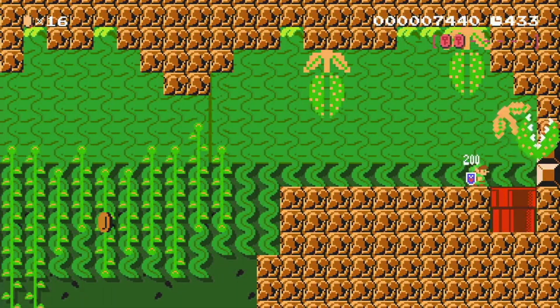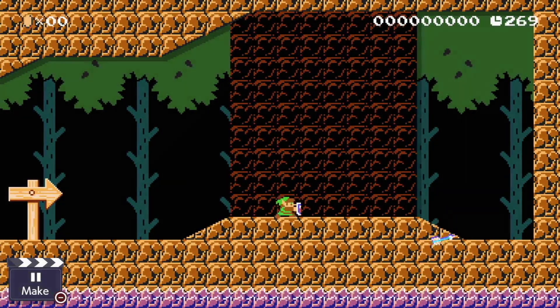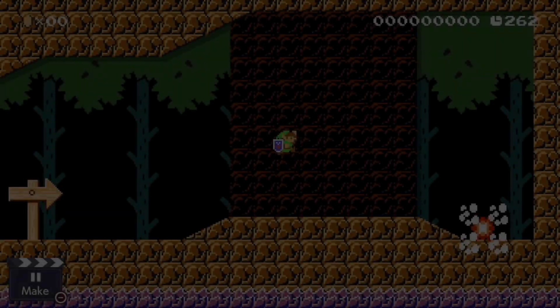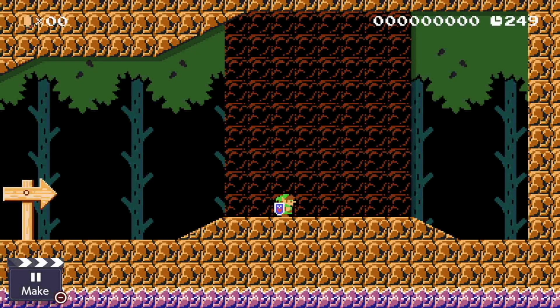Let's take a look at Link's movement. Link can use his shield. He can also throw arrows in all three directions. He can also throw bombs. Ground pounding is an option too. He can also dash and use his sword.